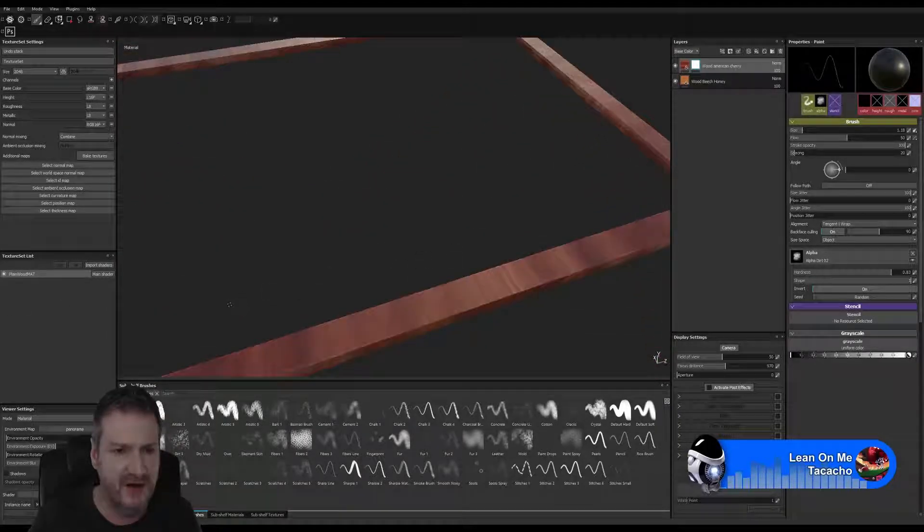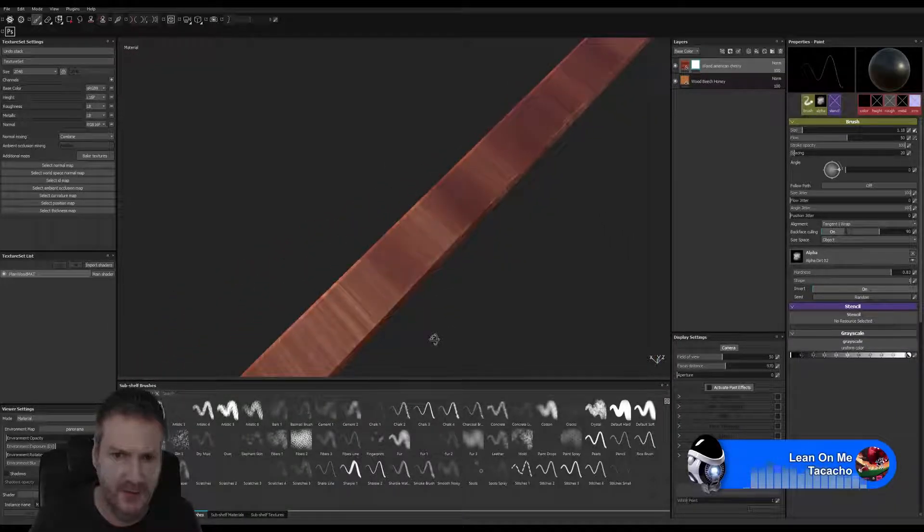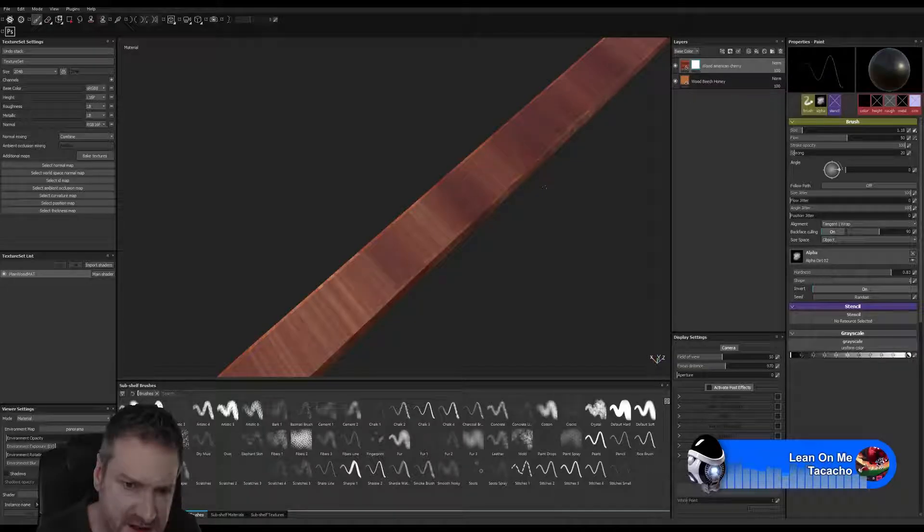Again, I'm skipping spots. I'm not running my pen all the way along that edge backwards and forwards — I'm missing spots here and there, and I'm pressing down harder in some spots and less in others.